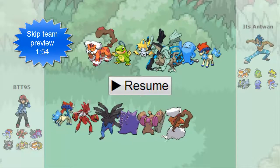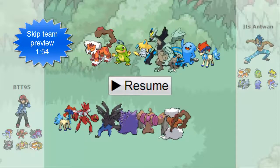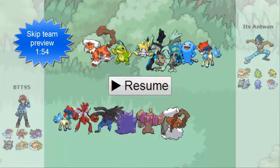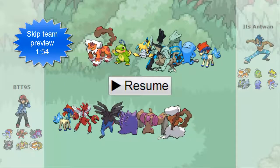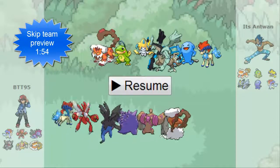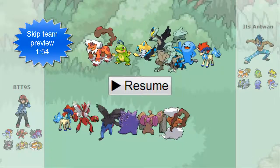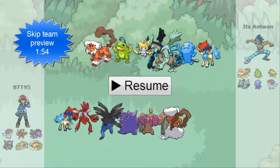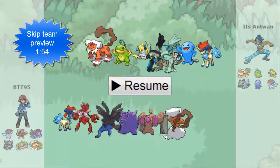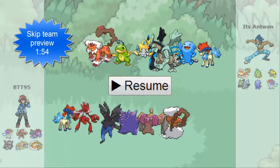I know he can really do a lot of damage with that Kyurem-Black because I don't have anything to resist the Outrage other than Scizor. He may be running the bulky Swords Dance set, but even then Kyurem-B has a huge Attack stat. Wobbuffet's not a huge problem because I do have a few things to deal with it — namely Scizor or Gengar. My Landorus isn't the Rock Polish Sheer Force set, so I went with a Scarf variant.